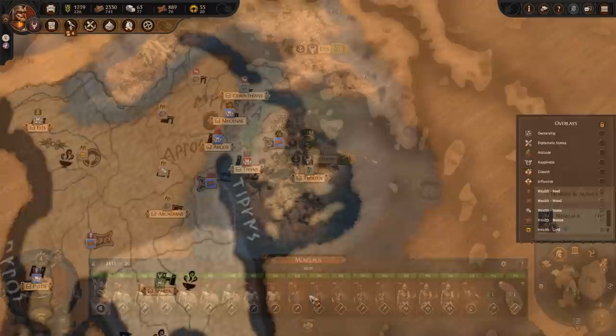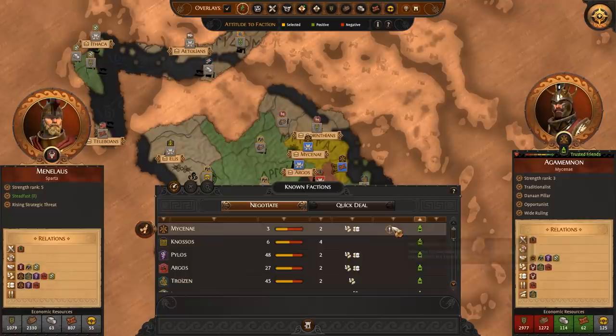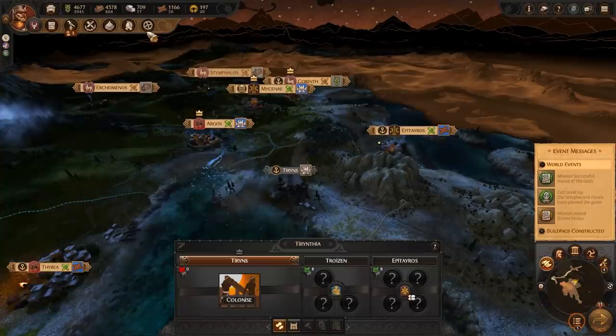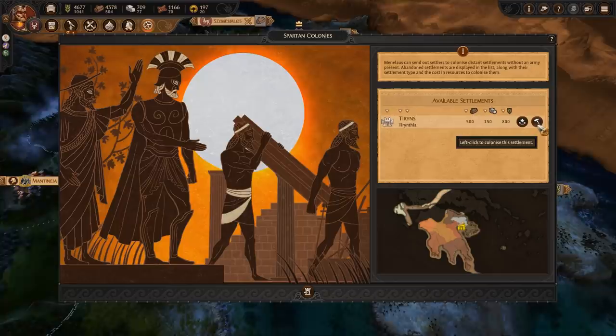By setting war coordination targets with your military and defensive allies, you can act as the puppet master, setting a play in motion like a chess grandmaster. The scale of the fight ahead is huge, but you're not alone in the great war against the Trojans. As Menelaus, if you get line of sight as well as the necessary funds, you can even form Spartan colonies in razed settlements without having to send an army.